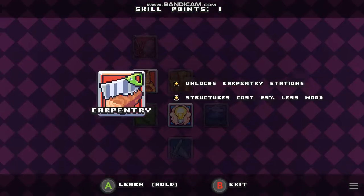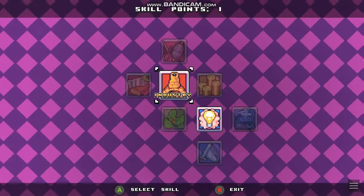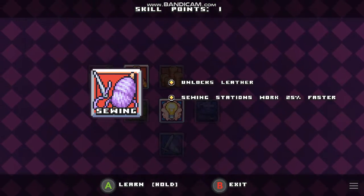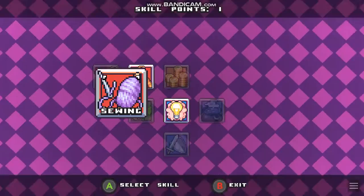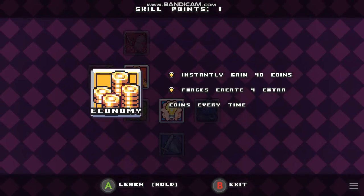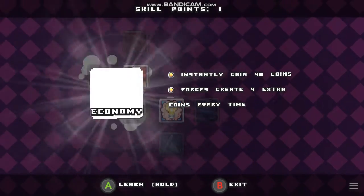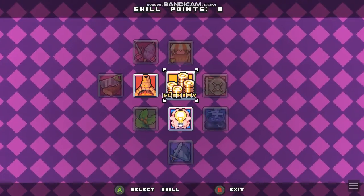What about that one? Carpentry? No, that's not good. What about the top one? Muscle or sewing stations? What about economy — 40 coins? Yeah, let's do that one.